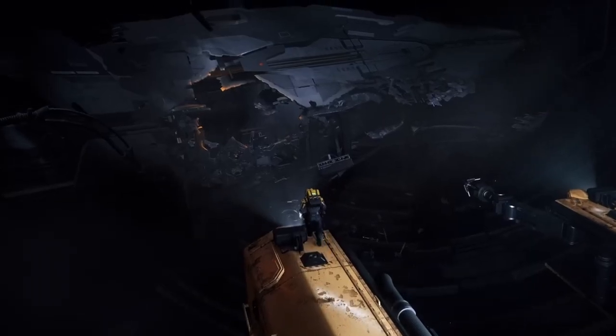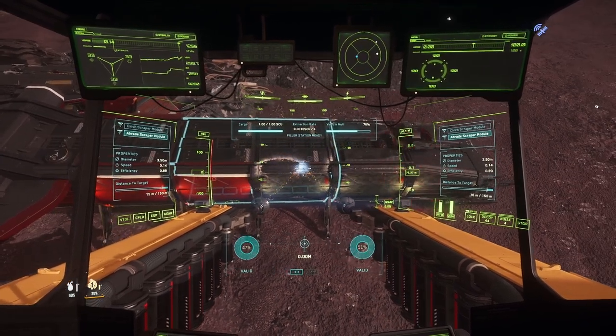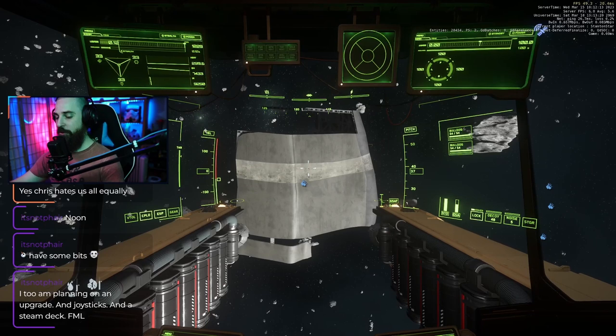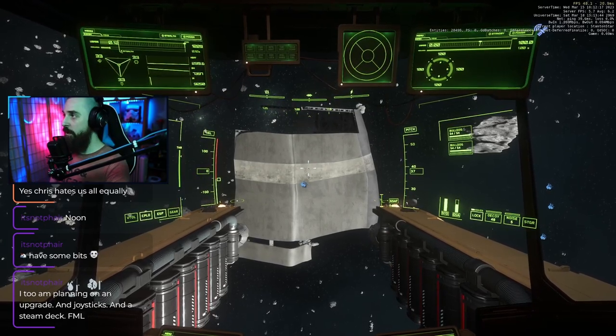But I'm getting ahead of myself. As it stands in 3.18.2, besides the wreckage of downed vessels, the major source of hulls to scrape in Stanton are these panel clusters or large ship hulls found at Lagrange points and in the Arran Halo, for those with the patience or ever-present luck to find them.